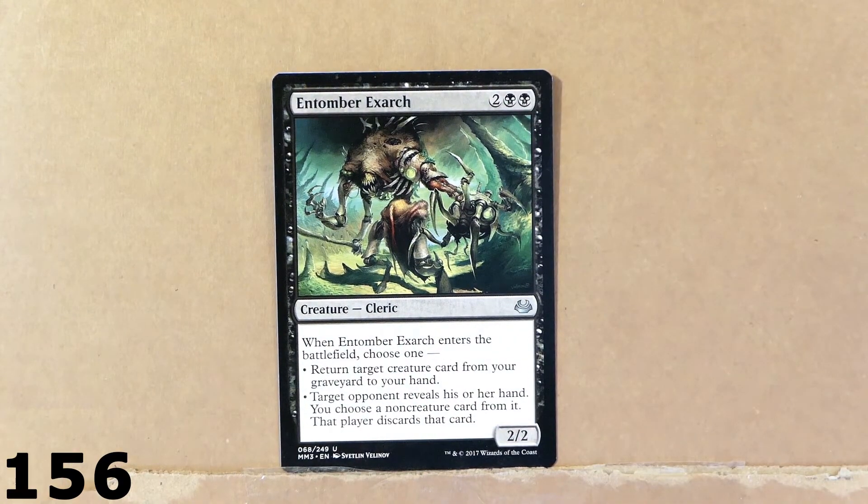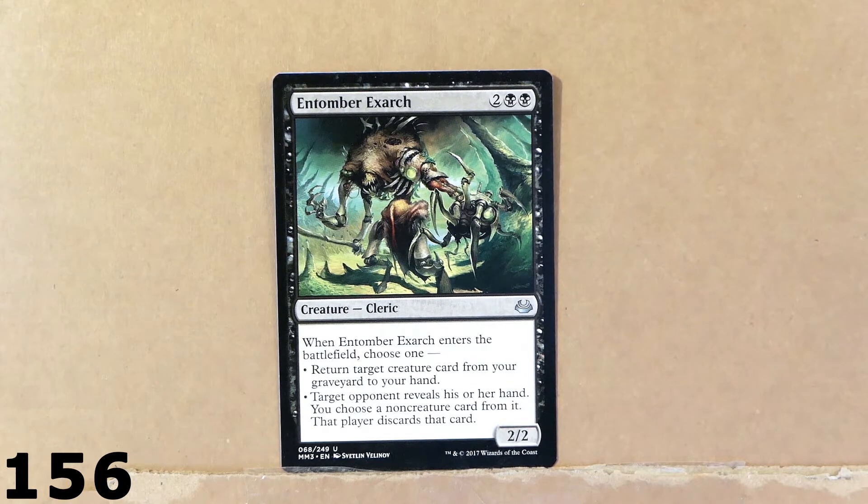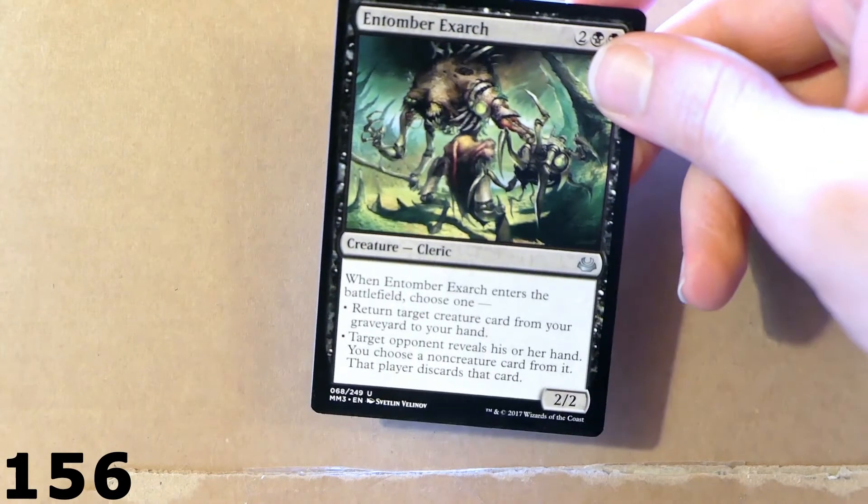Here we've got Tymaret, the Murder King with 4 mana — 2 colorless, 2 black. It's a 2/2 cleric. You can return a target creature card from your graveyard to your hand, or target opponent reveals their hand and you choose a card that is not a creature and they discard it. So it's a pretty versatile card — you can use it in a discard deck or just to recur cards from the graveyard. It's a good uncommon card.